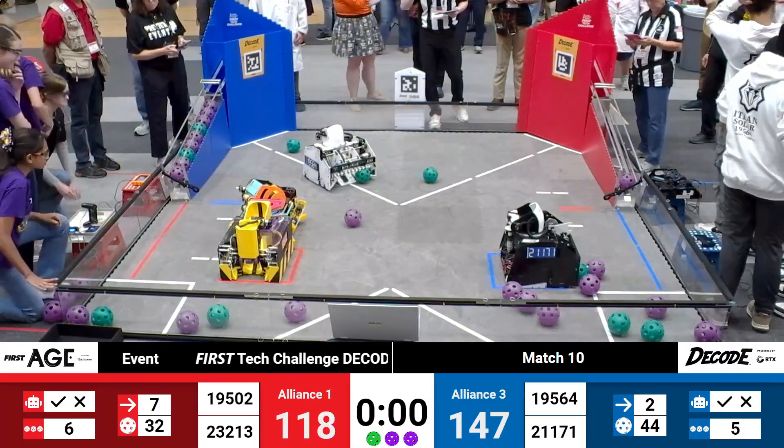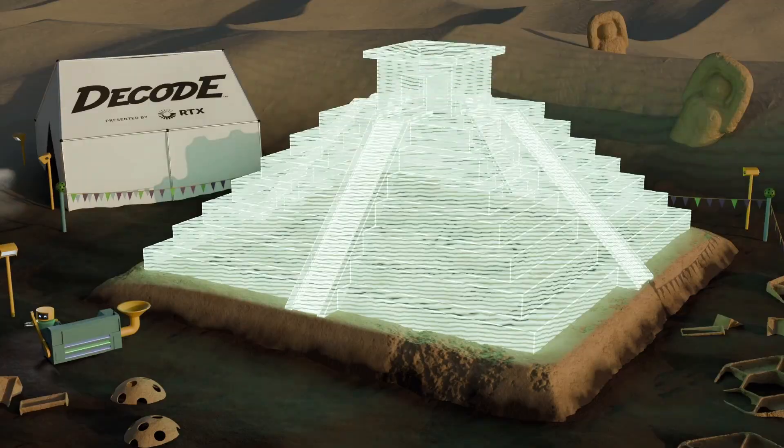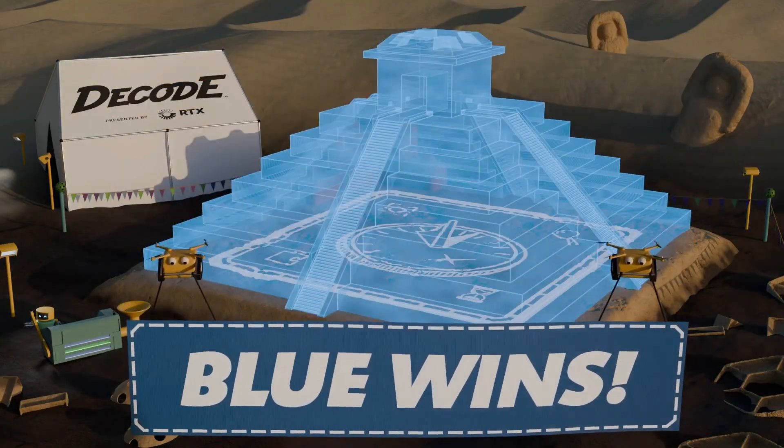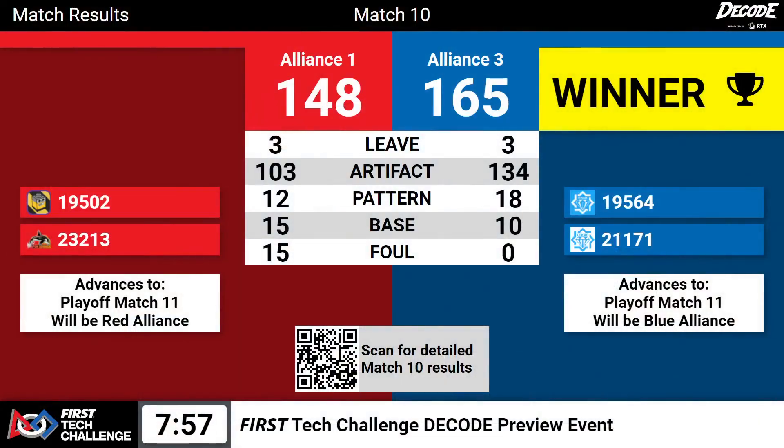We will tally up that score and report back for match number 10. And we are going to play a match 11. Congratulations to the Blue number three Alliance. 165-148. This means that Alliance 1 and 3 both advance.